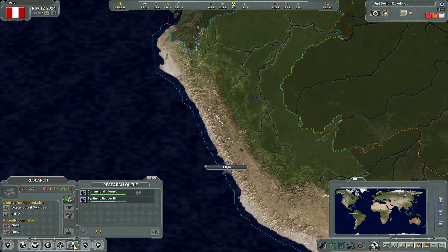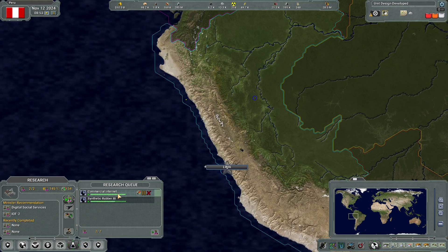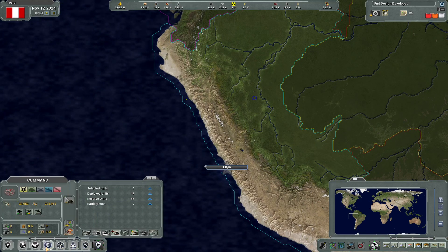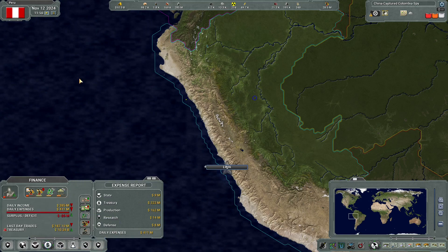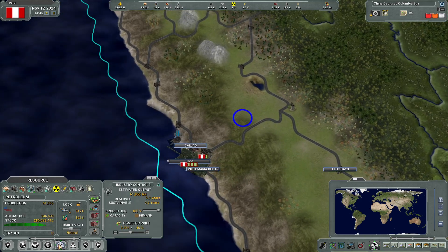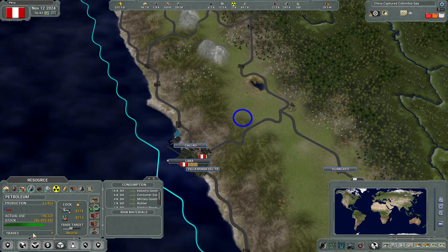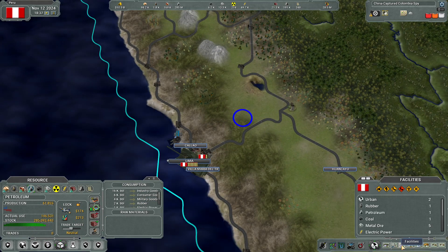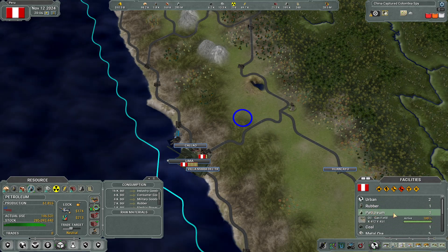We're getting synthetic rubber and will have commercial internet shortly. What's the best option? We have a smidge of money — maybe we should go ahead and build another one of these. Used to be in a different spot on the other game and I can't remember now where we are. There's rubber, petroleum — there's one active one.